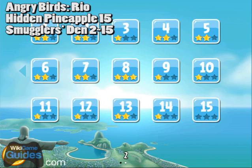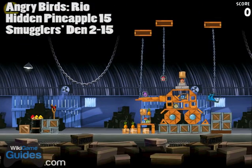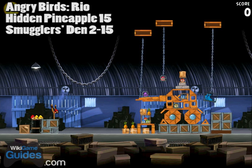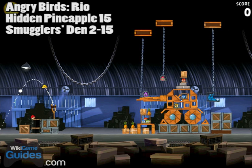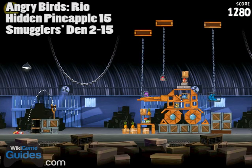Hidden pineapple number 15 — the last one — is on the last level of Smuggler's Den, 2-15. Pinch the screen to zoom out and you'll see there's a box with a label on it behind your slingshot. You just need a little bit of arc to get it. Pretty tough to get, but with a little trial and error you should be able to get it. Put a little bit of pull on it — there we go! That is the final pineapple and that should get you your Pineapple Purist achievement.